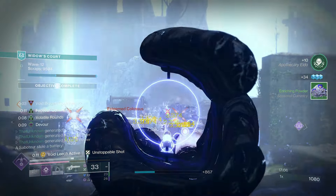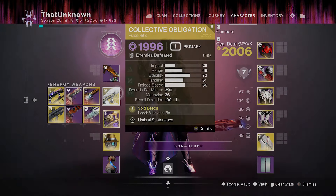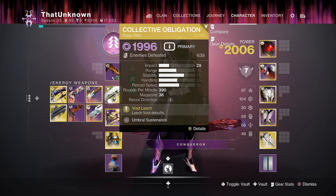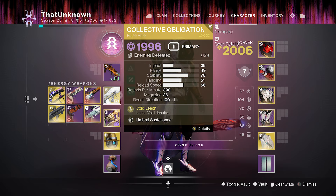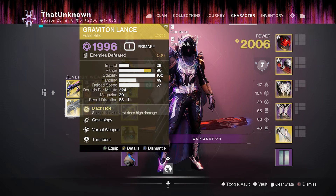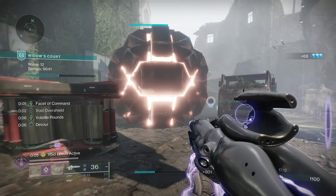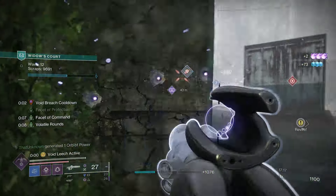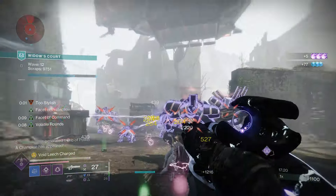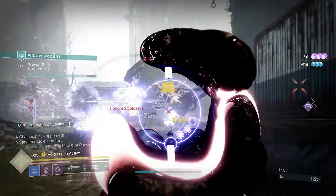I gave you two weapon choices because not everyone has Collective Obligation. This build was designed with Collective Obligation in mind first, but it can definitely still work with Graviton Lance. In some aspects Graviton Lance is actually better, mostly for add clear, since it's just so good at clearing. All the weakening we apply makes it go crazy, clearing entire waves, and volatile rounds adds even more add clear.